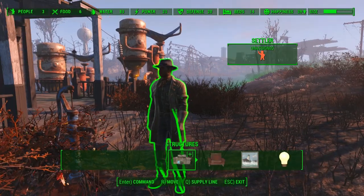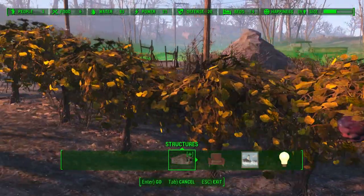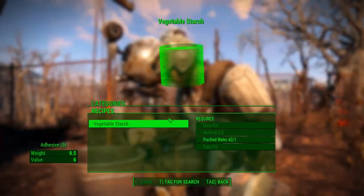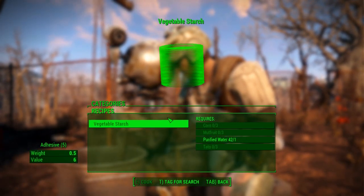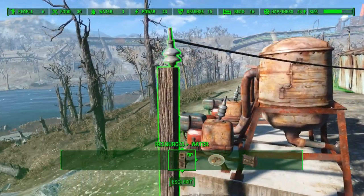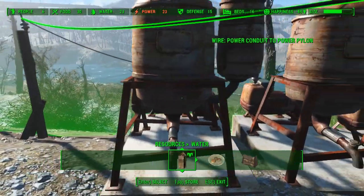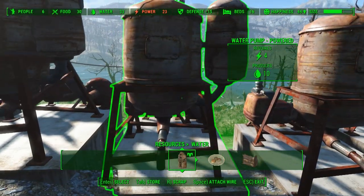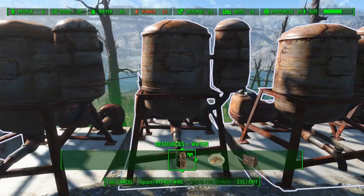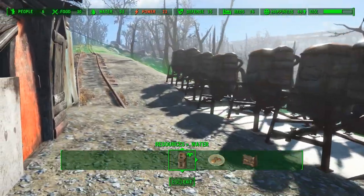We are going to find 4 settlements with decent space to generate the components of vegetable starch. These components include corn, tato, mutfruit, and purified water. We're aiming for at least 100 water production in these settlements, and a balanced production of each vegetable component. We can also sell the excess mutfruit to Supervisor Brown at Grey Garden and the excess tato to a vendor at Warwick Homestead, getting 2 caps per vegetable in both cases.